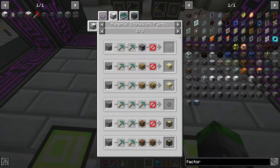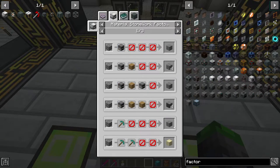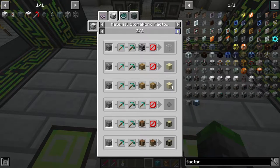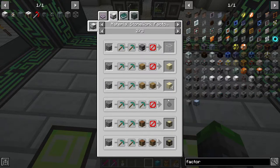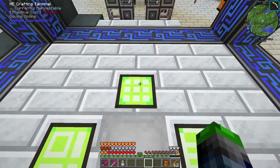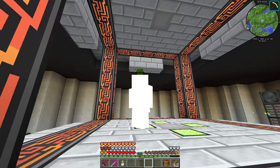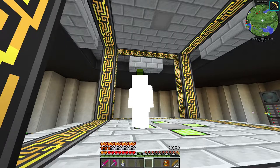The material stonework factory is the guy we need. This allows us to make silicone from power - it acts like a cobblestone generator and processes all the way through to give us silicone. We can set up a whole lot of auto crafting with this - we can get stone, gravel, sand, glass, all of this stuff on demand all the time. We're going to work on that next episode. If you liked the video, please hit that like button, don't forget to subscribe, and I'll see you in the next one - peace out, bye bye!